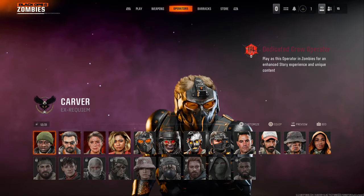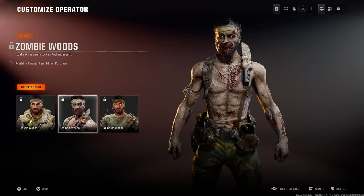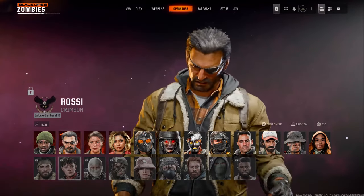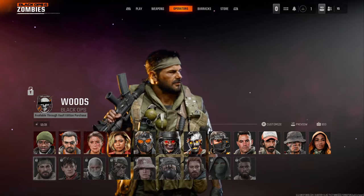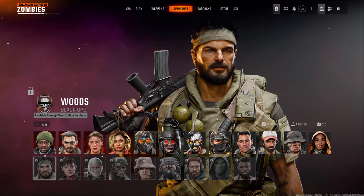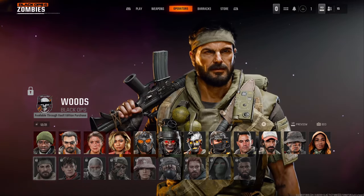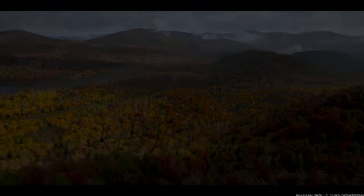They include the operators, which not everybody likes to see. Wait — it says 'available through the vault' but I have the vault edition! I'm going to go ahead and assume that my game is just broken and they'll update this, because I created the vault edition months ago and I don't have Woods, so that's a bit annoying.